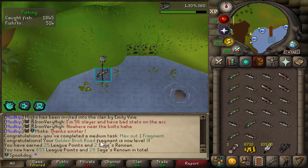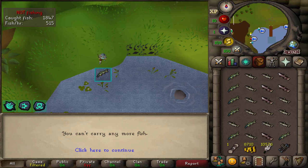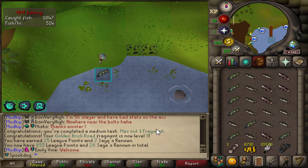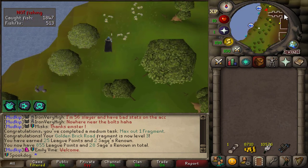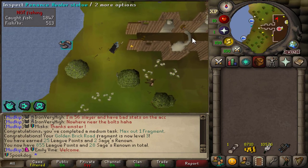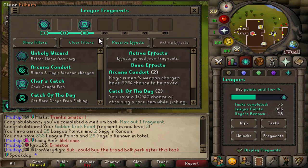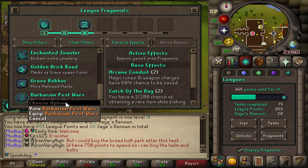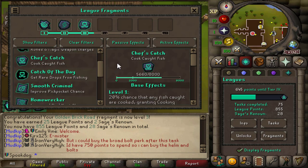I just maxed out my Golden Brick Road fragment. Also, I sold my rune kite shield for some money so I could buy all these feathers because I ran out again. This will definitely last me a while. Maxing out one fragment was a medium task — that's cool. You really get a lot of relics from fishing. Like, you can get agility relics from fishing as well, so that's awesome. Since I don't need Golden Brick Road equipped anymore, I'm gonna pick something else. I think I'll pick Barbarian Pest Wars — I think that could be good to train up. I don't know if Chef's Catch works at barbarian fishing. I guess I haven't tried it, so maybe I will.